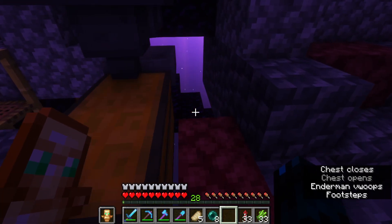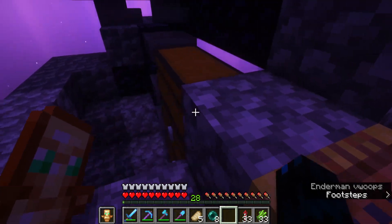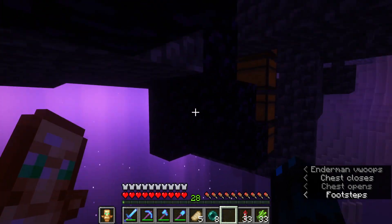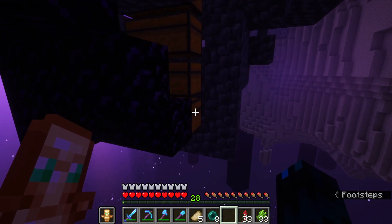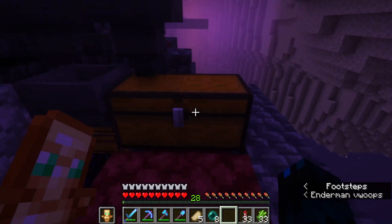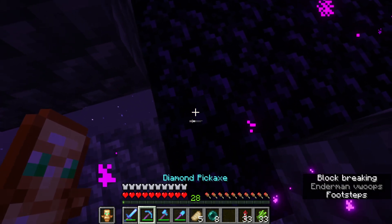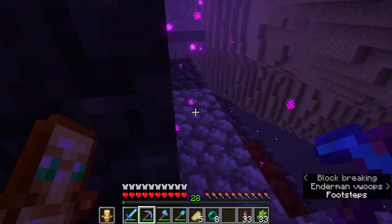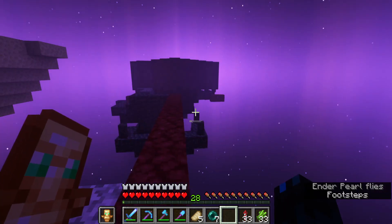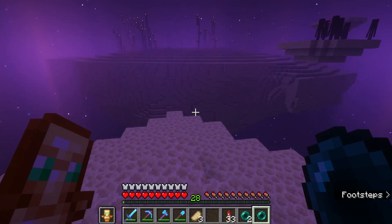Looks like we have some sort of sand duplicator here — there's just a chest full of sand. There's another chest too, and it all seems to be just sand farms. I think that's done by pushing the falling entity into the actual portal. I thought some of it could be obsidian, since breaking it resets when an entity or item teleports through, but it seems like it's just a falling block farm.